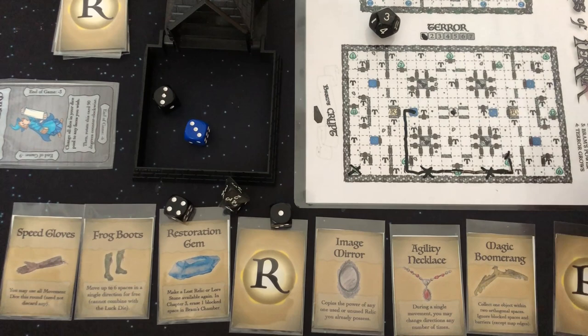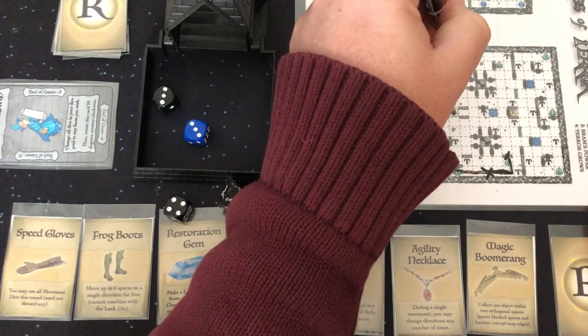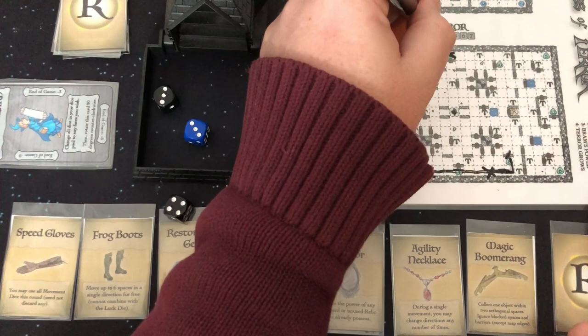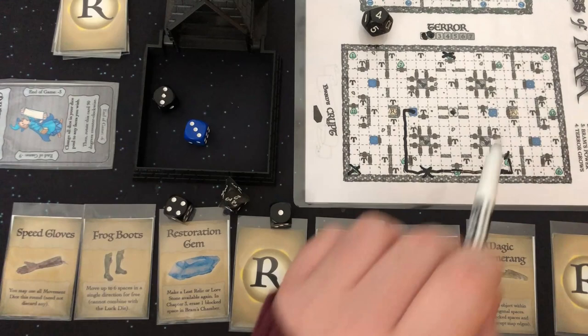I've activated my three dice. We're going to do Bram's power — he's going to get rid of lore stone number three. And the terror is going to advance to number four. So I've gotten two of the four lore stones. I need a ten through twelve or a one through three, and ten is up there.